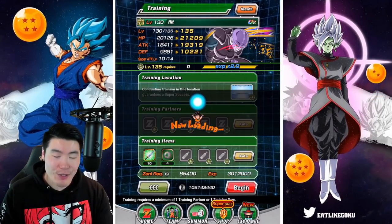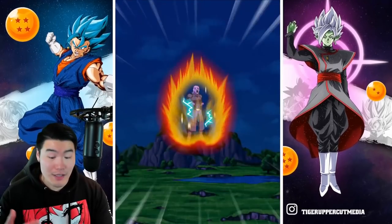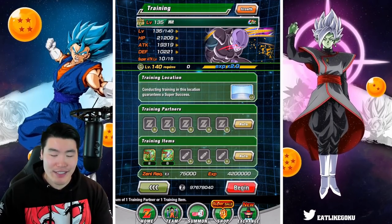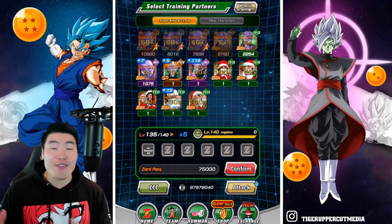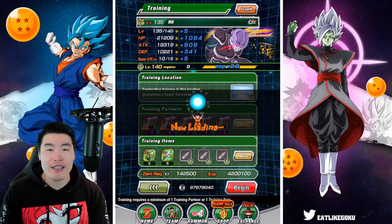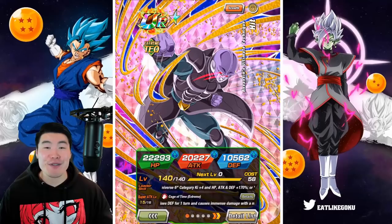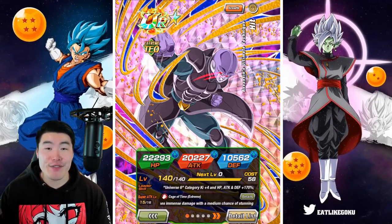How annoying is it that we still have to do every single step of the Extreme Z Awakening process like this on Global? On JP it's literally like one click — I think JP players right now can literally just click one button and do all the steps. Either way, we need that on Global right now because this is super annoying. But there you go guys — Tech Hit fully Extreme Z Awakened. He is done. He is ready to go and you guys can look forward to an Extreme Z Awakening showcase in the near future.